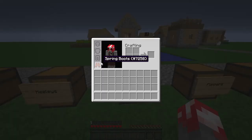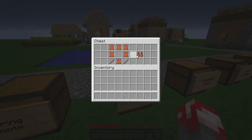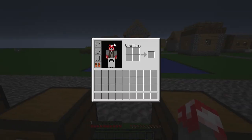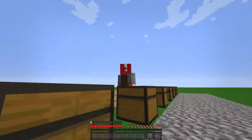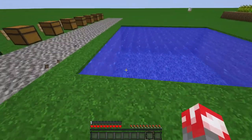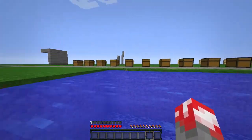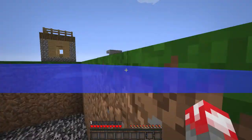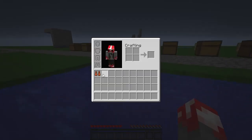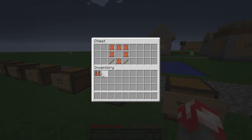Next we have flippers. That's a weird design but for this mod we have flippers, and I'm guessing they just make you swim really fast in water. As you can see, that's the flipper speed — let me take off my flippers — and this is normal speed. It's very fast, a lot faster.